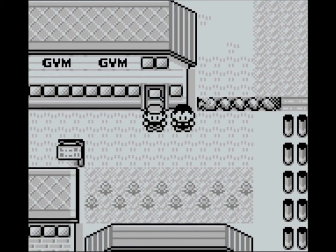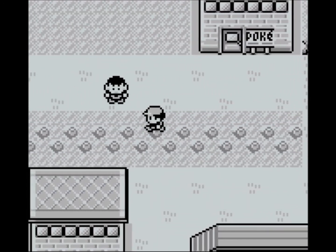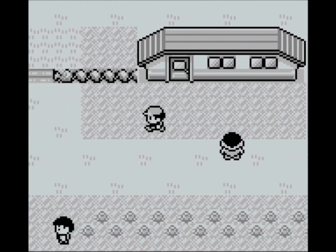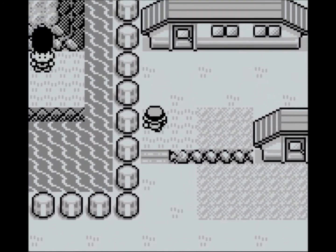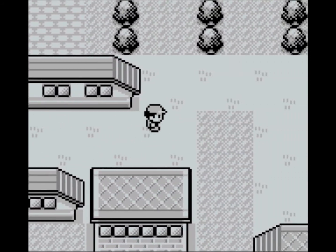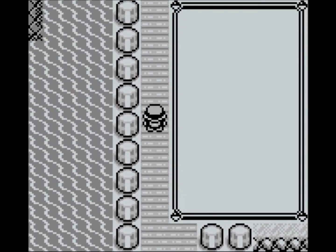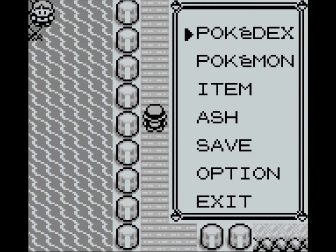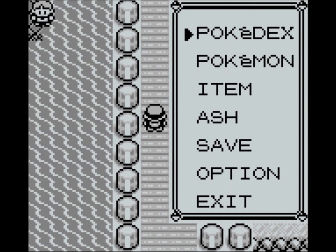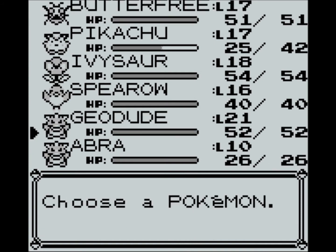So now we want to leave here and head back to Nugget Bridge. What will automatically happen when we get to Nugget Bridge is that the menu will open automatically. Then when you press B, Mew will appear.